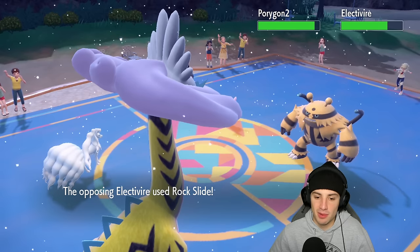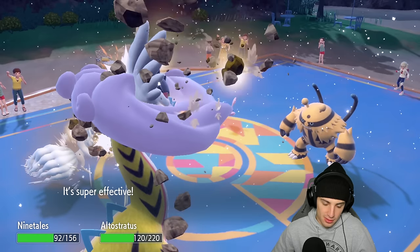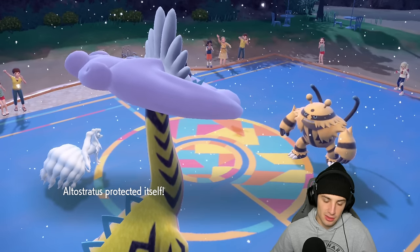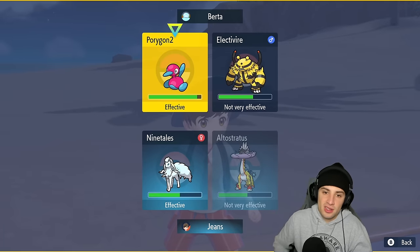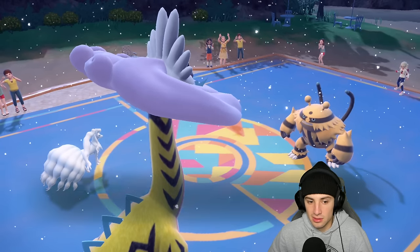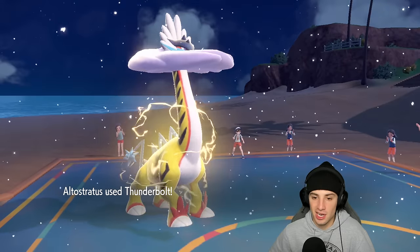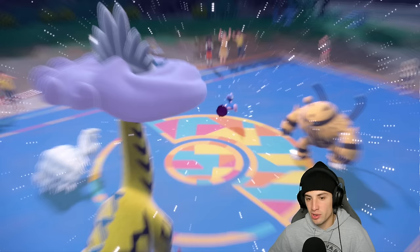Electivire was a little bit of a problem — Rock Slide comes through. Do I Terastallize now? I can't hit it with an Electric move. I do get off a big time Icy Wind — I'm going to keep slowing it down and just go for Thunderbolt to do some damage on P2. Electivire is going to Protect this turn — that's actually good for me. As long as my Ninetales stays alive we get some value. P2 dodges the Icy Wind. Thunderbolt flies through here, how much damage on P2? P2 soaks rather well. Shadow Ball comes across — no damage at all!